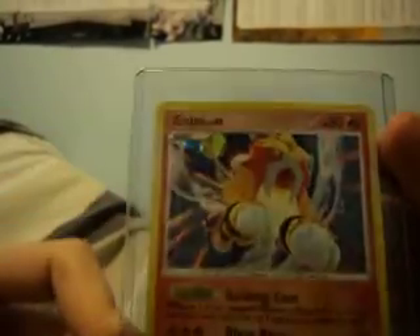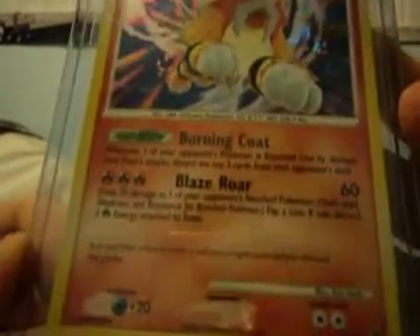We have the legend piece — Rayquaza and the Kyogre legend. 140, and I think it's number 89. Entei promo thing, quite nice actually. These two Enteis are not for trade. Still need to get the other tins, so I need to get on with that and grab those tins when I can.